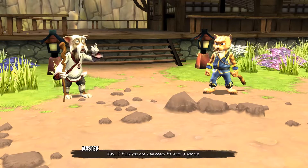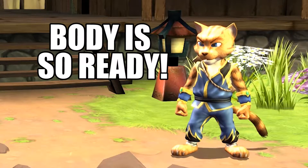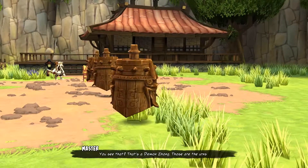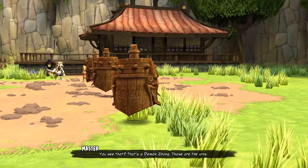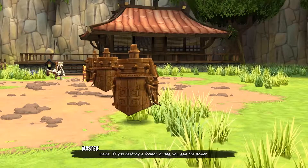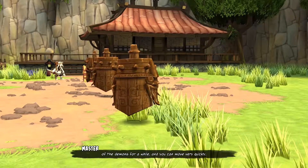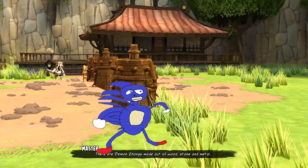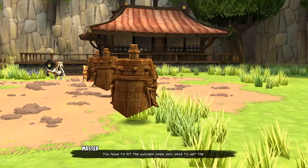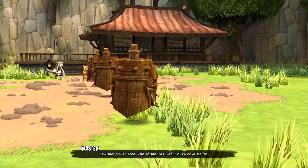I think you are now ready to learn a special tactic. What the fuck? You see that? That's a demon zhong — those are the urns cast from the damned souls that are forever trapped inside. If you destroy a demon zhong, you gain the power of the demons for a while, and you can move very quickly. Proceed at high velocity. There are demon zhong made out of wood, stone, and metal. You have to hit the wooden ones only once to set the demon's power free. The stone and metal ones have to be hit more often.